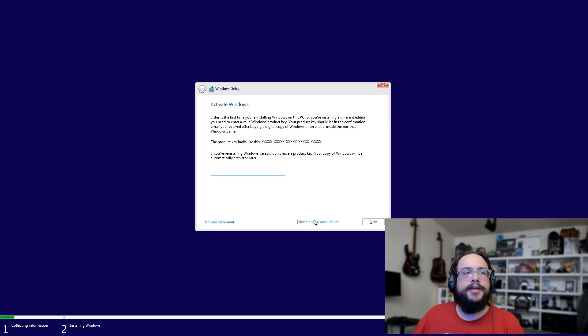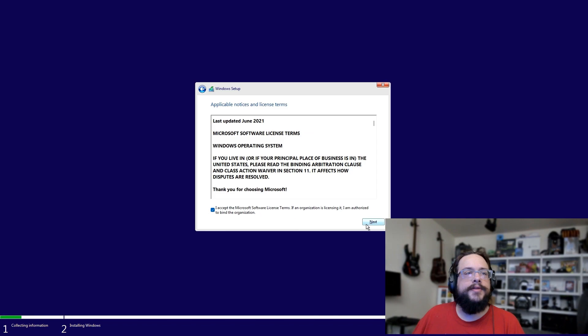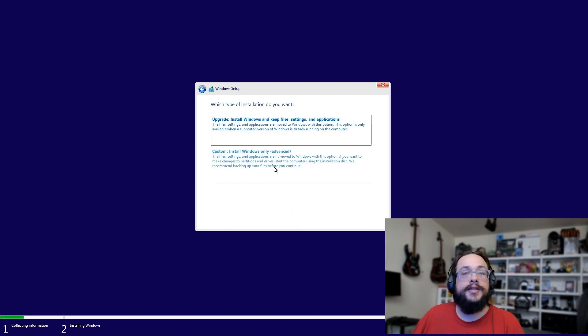Choose 'I don't have a product key.' Fun fact: on smaller-screen devices — including the Steam Deck's 800p screen — you apparently don't have to purchase a key, but normally just log in with your Microsoft account and you should be fine. Choose the Windows version you want — I'll go with Home. Accept the agreement, hit Next, and choose Custom Installation.